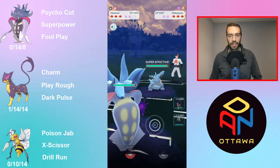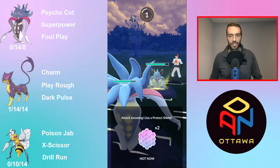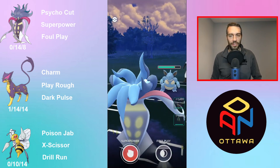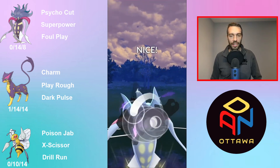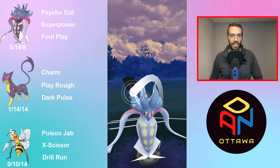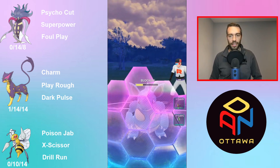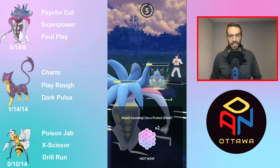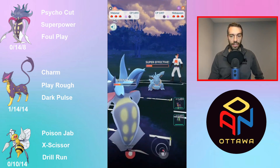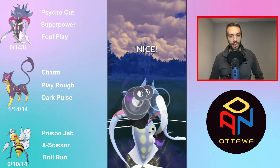So Malamar here — one of the reasons I ran this on the lead is because Nidoqueens are everywhere. Everyone's just using what they have, not trying to use spice. Nidoqueens are everywhere, so I use Malamar because Psycho Cuts are super effective, Foul Plays are going to add up, and it only takes five to get to the second move. So you're going to get to the second move just as they're getting there, grab a shield, and have nice coverage.